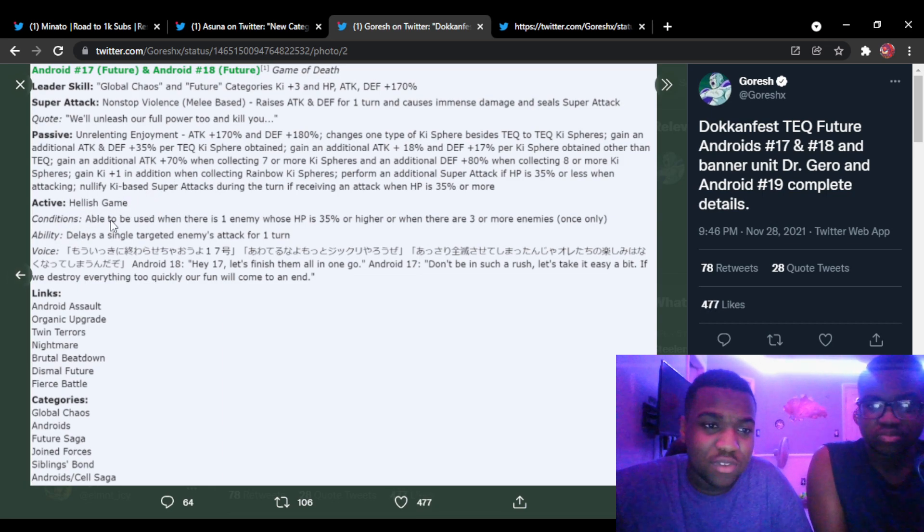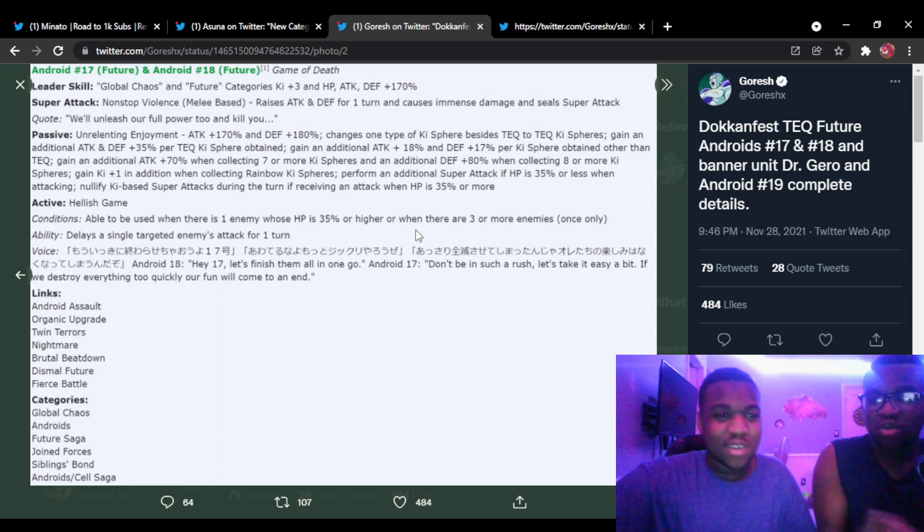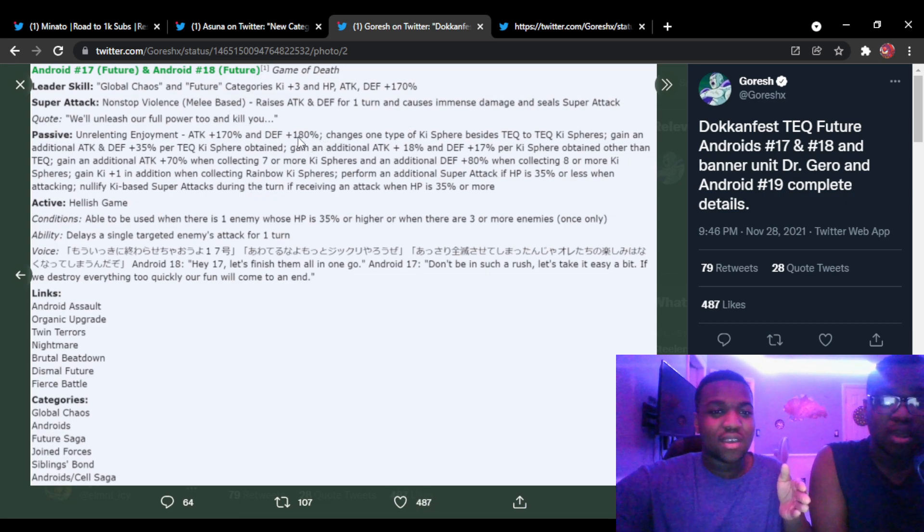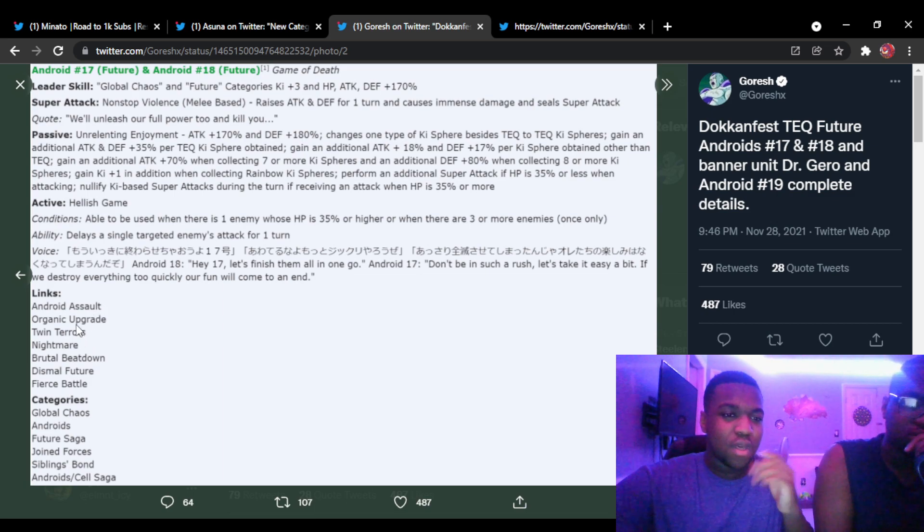Active skill 'Hellish Game': used when there's one enemy whose HP is 35 percent or higher, or when reading — just use it. It's a ghost touch — oh, that's such a good active! That is insane. They have a really good active skill. This is really good for Super Battle Road because they have solid attack and defense.